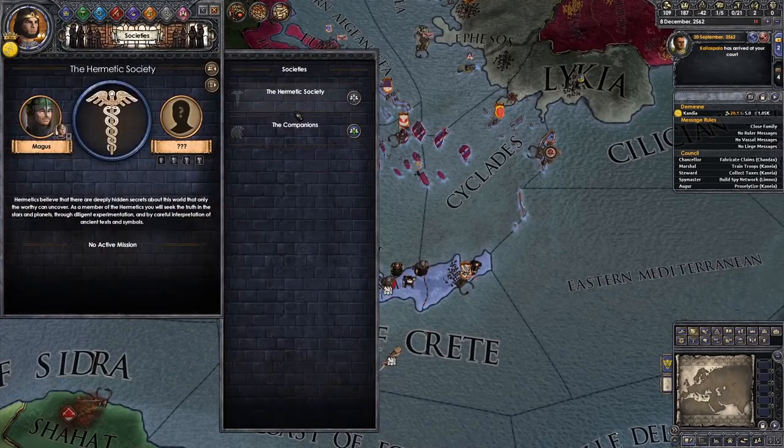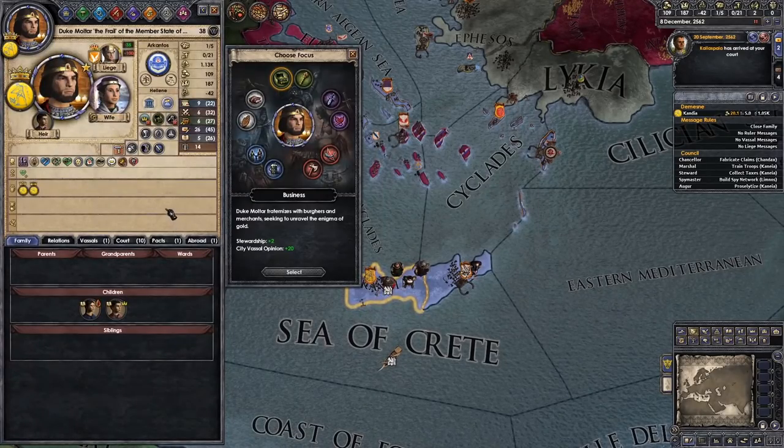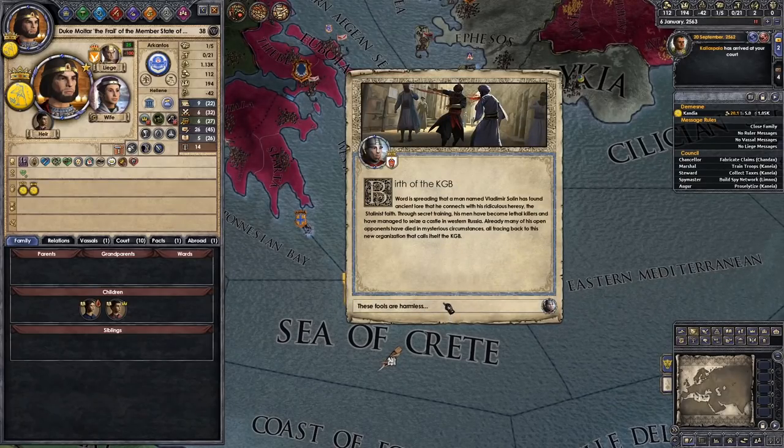Do we also want to join a society? We've got hermetics or companions. I would have loved to get into the Hermetic Society soon. Let's keep going with the business focus. We wanted to base some income — our little birth of the KGB.